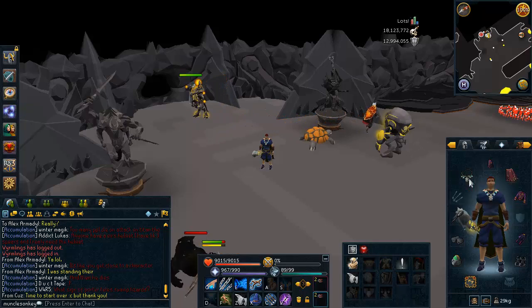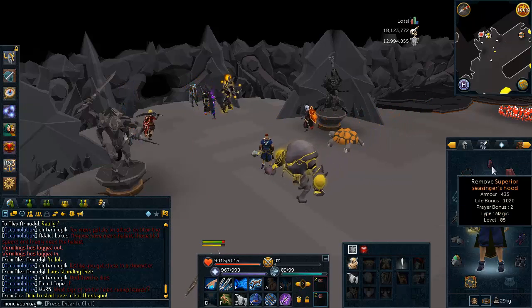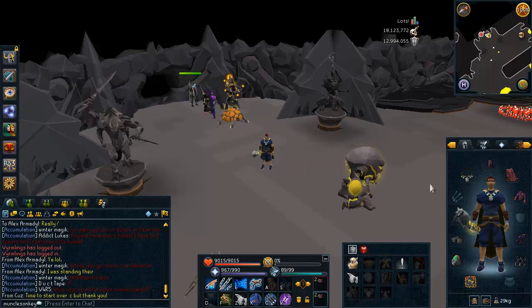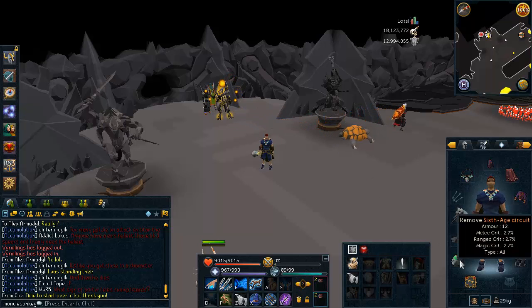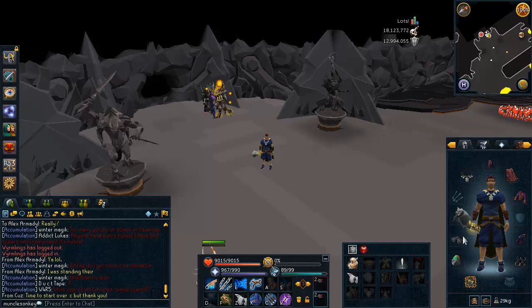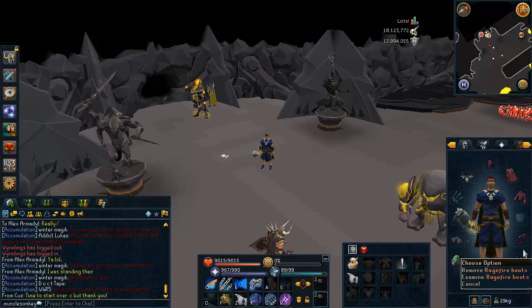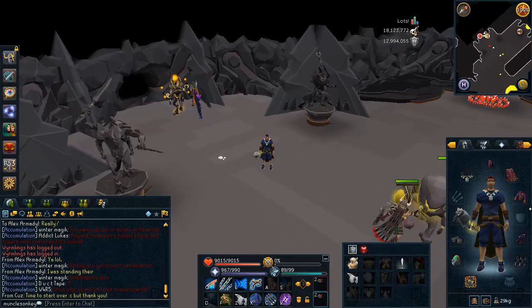I have an Arcane Stream Necklace — you can wear Glory or Fury. I'm wearing Sea Singers; if you don't have those, just wear Ganodermic Armor instead. I also have a Max Cape. If you don't have that, wear a Skill Cape, and if you don't have a Skill Cape, wear a God Cape from the Mage Arena in the Wilderness. Virtus Gloves can be replaced with Ganod Gloves, and Ragefire Boots can be replaced with Ganod Boots. If you don't have the gear I'm wearing, it's not going to slow you down that much at all.